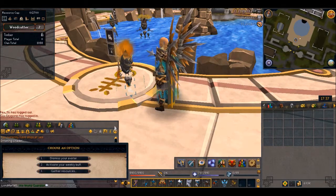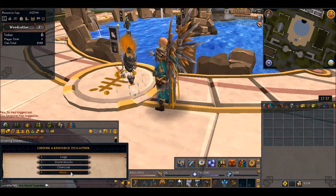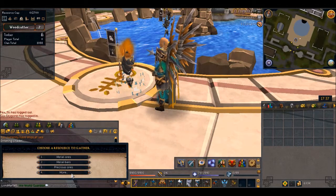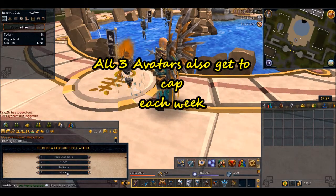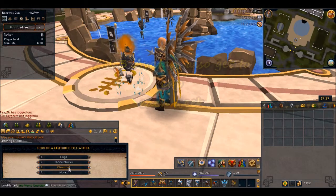First thing you want to do is interact, gather resources, and pick whichever resource you'd like. As you're capping on a skill plot it will also collect for you. For me right now I'm going to do some smithing and I'm going to set mine for charcoal.